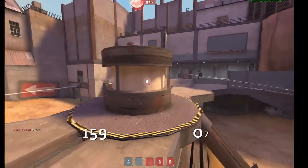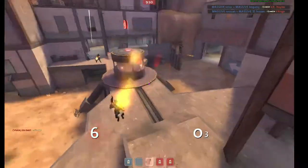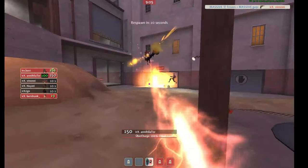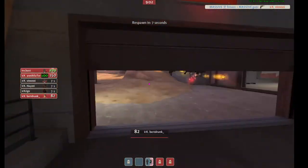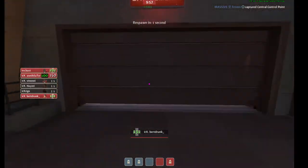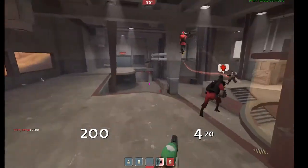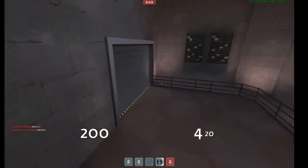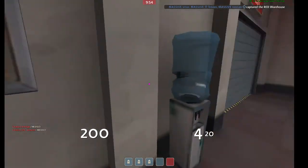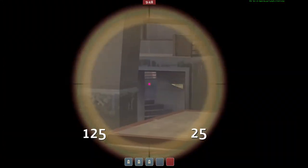I wouldn't go for directs on that heavy — just make sure you get them low. Heavy's not about bursting down by yourself, so if your whole team is focusing him, he has a chance to go down. I think in that fight you need to make some plays. Maybe jump lower and then get up behind them. Since the heavy was so pushed out, that leaves him out to dry if they go back for you, and if they don't, you're in a flanking position — just don't overextend or get picked by the combo.